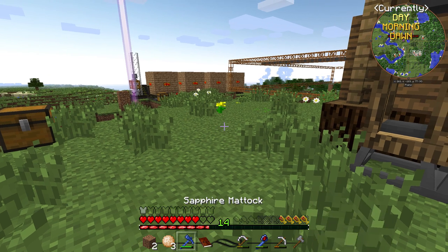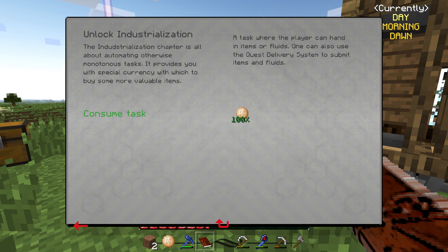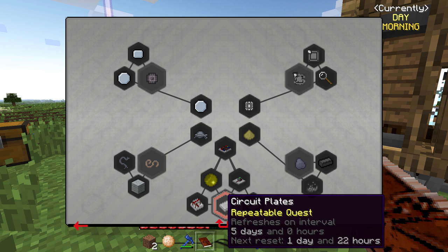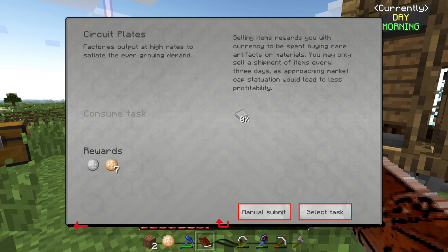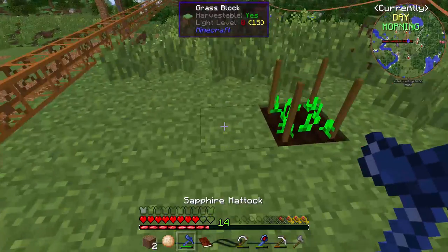Everything going okay — let's unlock industrialization now. Just need to submit it. It's unlocked. Oh no, that's a little too complex for me right now. It's not even telling me anything right now, so I'm just going to focus on farming for now.